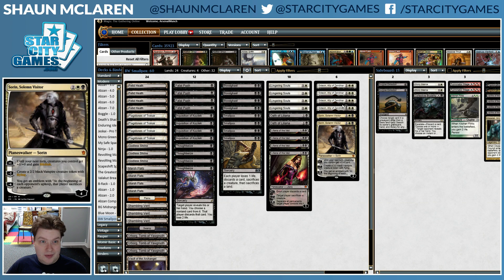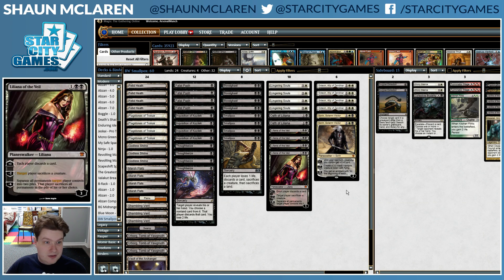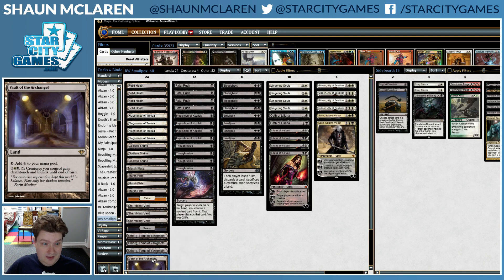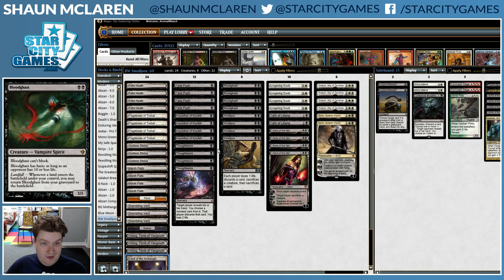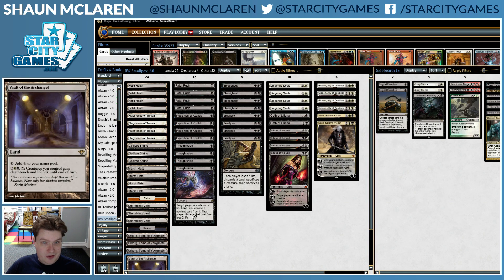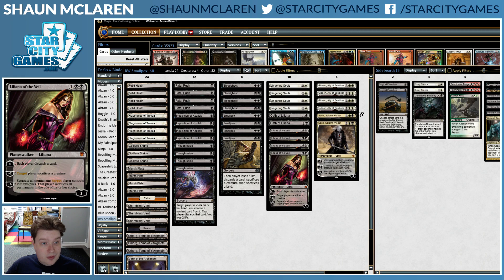Gideon is probably mostly better than Sorin. Speaking of lifelink, there's a Vault of the Archangel. Not great with Smallpox obviously, but good with all the tokens — makes them trade. Good against Burn when you want to be able to get your life total back up.